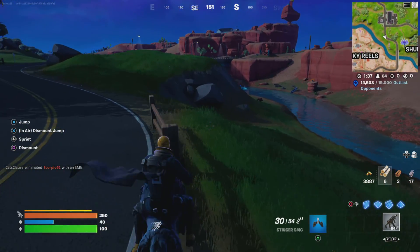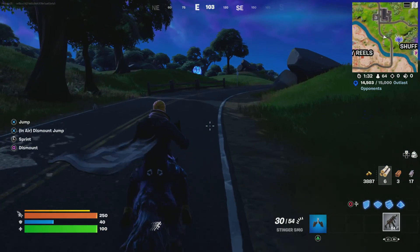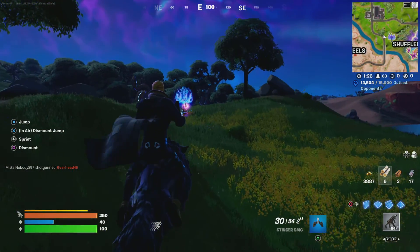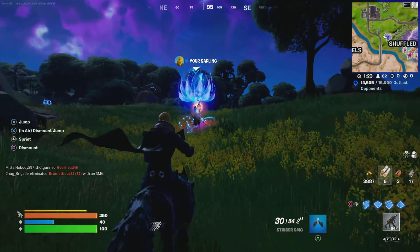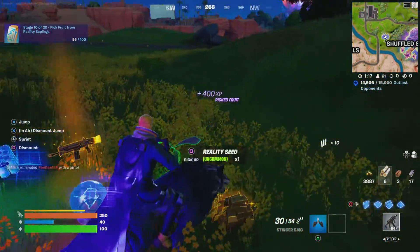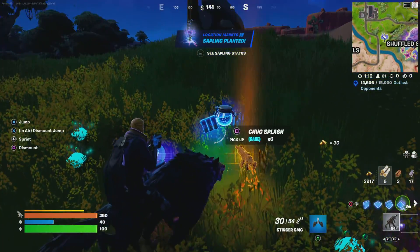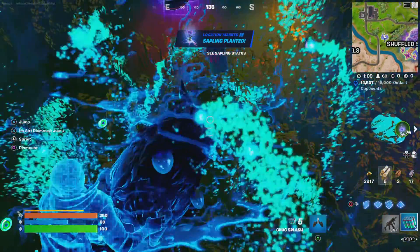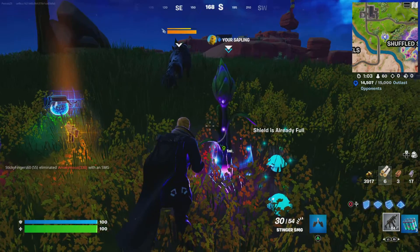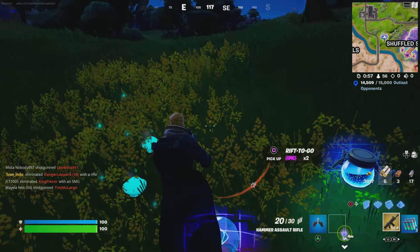Eliminations is a milestone too — I'll talk more about milestones in a future video. Picking reality saplings is one too, so here's one — I got a mythic! Picking reality saplings is really amazing. You can see I've got a whole ton of these. My reality sapling is growing and I've got a mythic Hammer Assault Rifle.